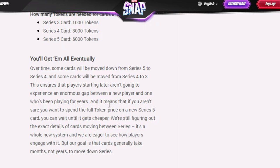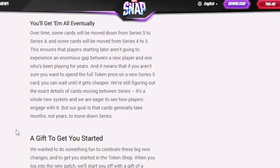It means if you aren't sure you want to spend the full token price on a series 5 card, you can wait until it gets cheaper. They're still figuring out the exact details of cards moving between series. Their goal is that cards generally take months, not years, to move down series. That's smart, because some cards should already be down in series 3, some in series 3 should be in series 2, and some in series 1 should be in the beginner pool where they're just given to you for free.